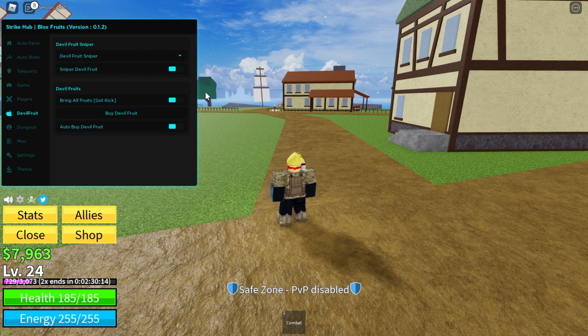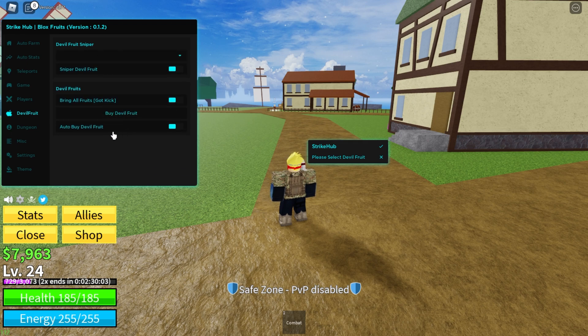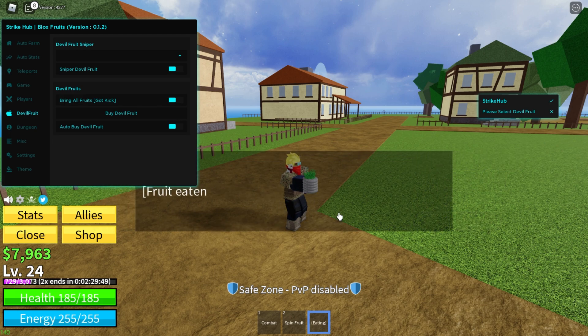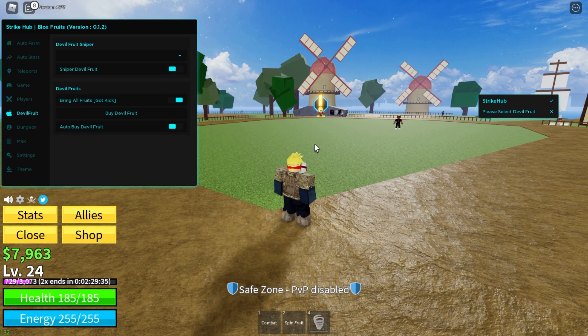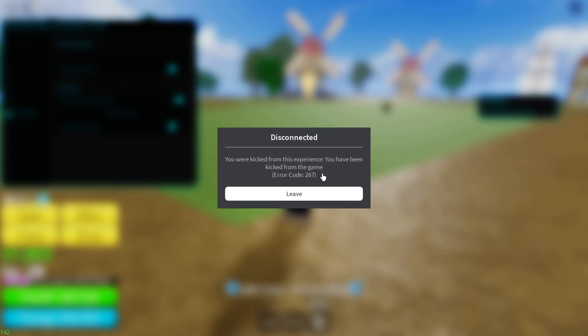Devil fruits — this is the devil fruit sniper. You can snipe whatever devil fruit you want: bomb, spike, chop — there's a lot here, so you choose. You can buy them and auto buy devil fruits. Bring fruit — I believe you get kicked if you do this. I got one, actually — I got a spring fruit with this. You can just activate this, and I believe it's like the King Legacy one where if someone drops a fruit it auto-collects. But yeah, this is what the kick means — you get kicked if you do this.